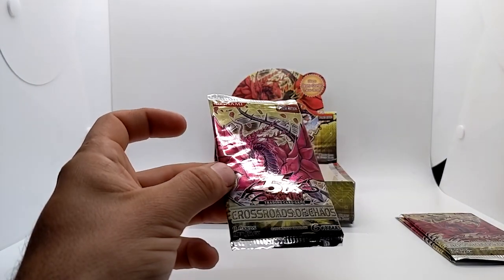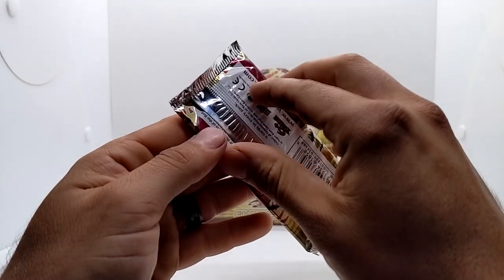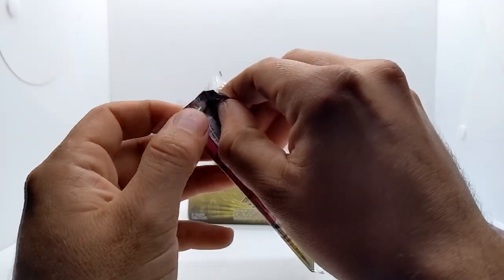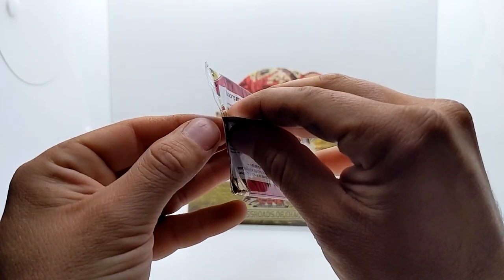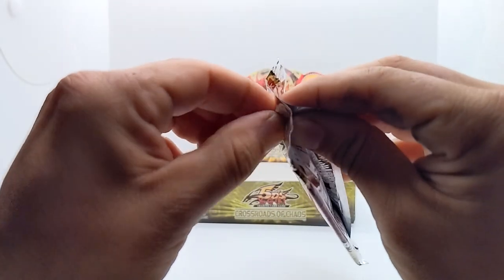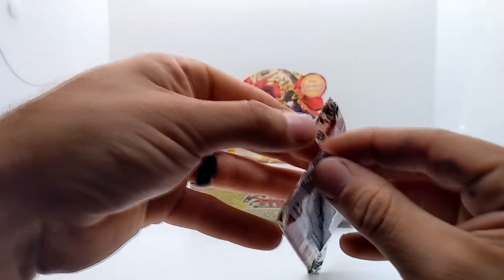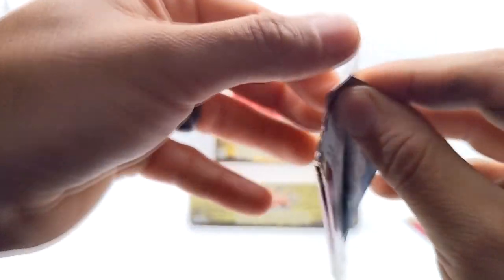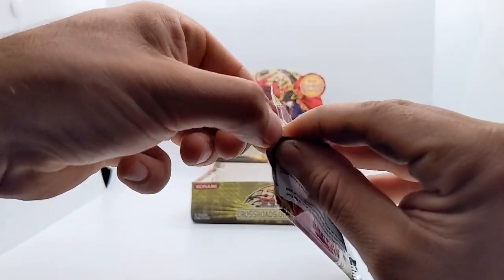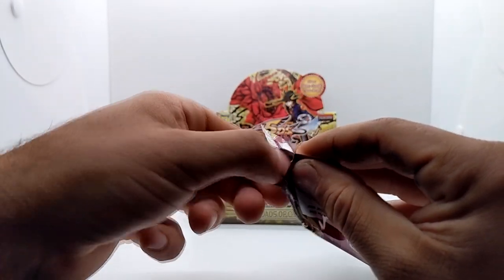I think Black Rose Dragon is in this set — it's a secret rare, so that's what we're trying to pull. I'm also trying to keep these packs as mint as possible because I have future videos I want to do with them. I'm trying to open them without damaging them if at all possible. I'm not great at opening packs — I just want to do this as gently as possible because I want to save them. I'm a sealed guy.